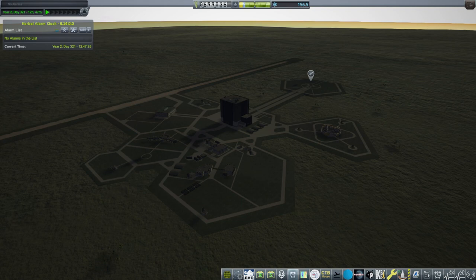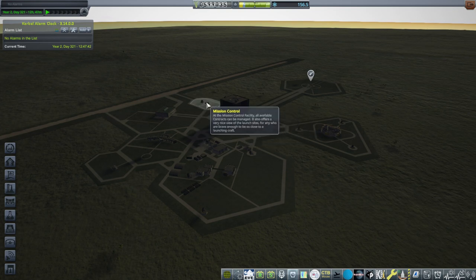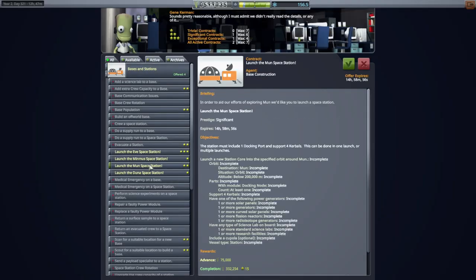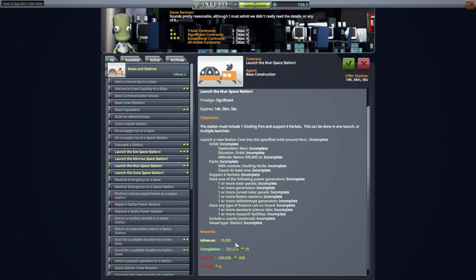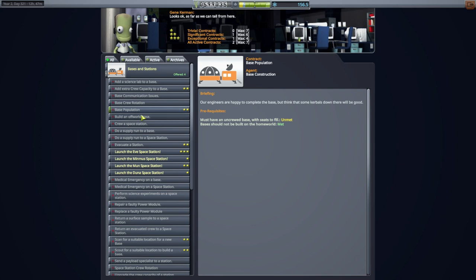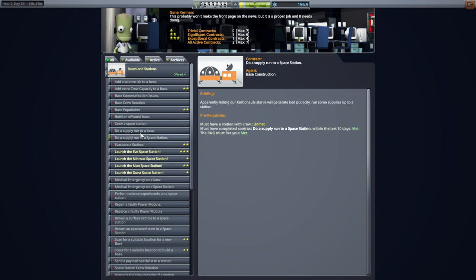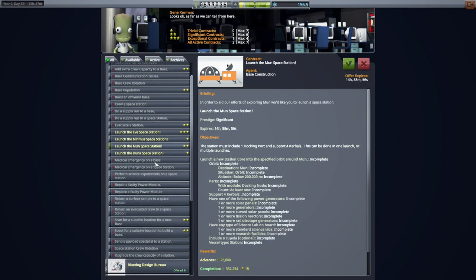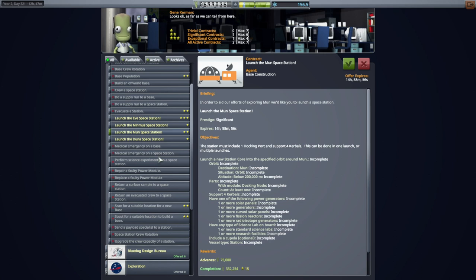Hello everyone and welcome back to my Ultimate JNSQ series in Kerbal Space Program 1.12. In this video I am going to continue with stations, even though we had a very significant demise of our Kerbin orbit station. And that is because they're lucrative. Well, at least the ones further away from Kerbin might be lucrative, and we still have all the possibilities offered by the other contracts associated with supply runs and replacing power modules. We just need a station that's not going to glitch out.